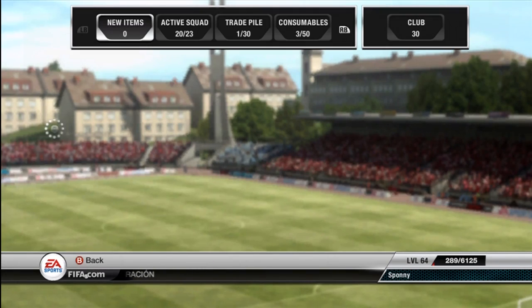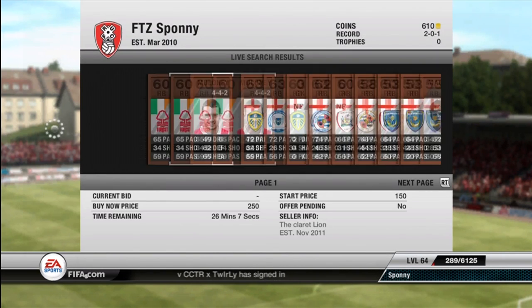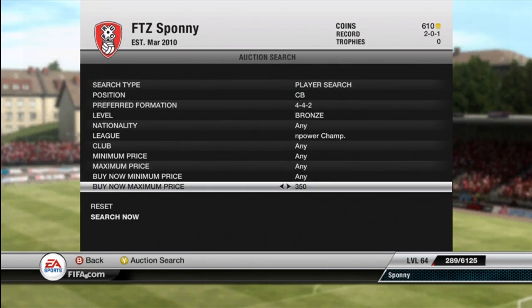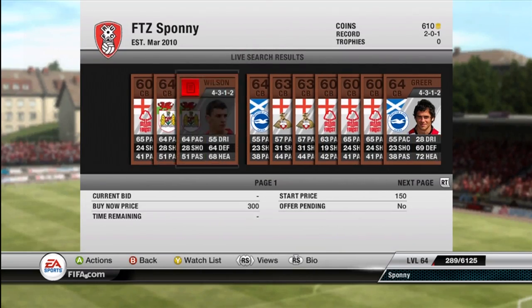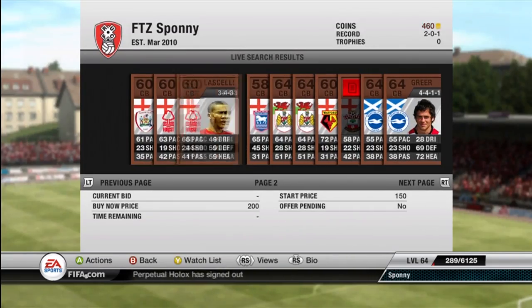Then looking for right back — Dunn from Ireland. He's actually pretty decent. I think he's got the long shot trait. He's a pretty decent shooter for a bronze defensive player, so we can definitely work with that. As you can see, my record's 2-1 if you saw the last episode. Pretty good, not a bad start — just a little unlucky in that loss.